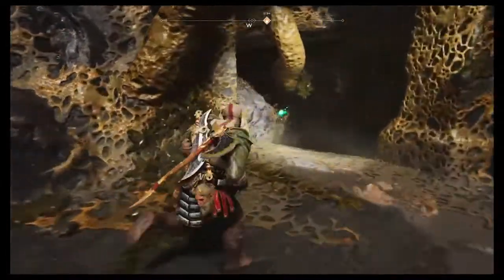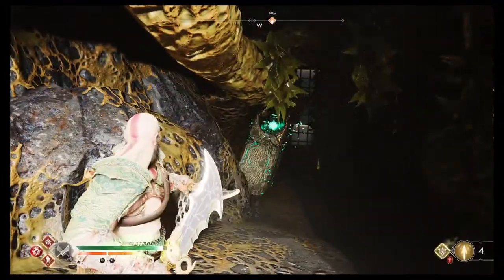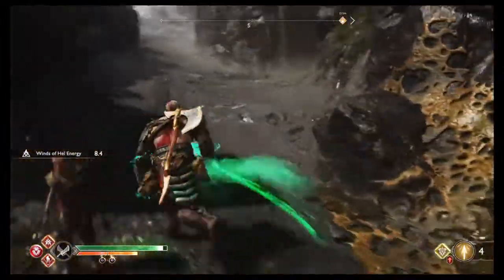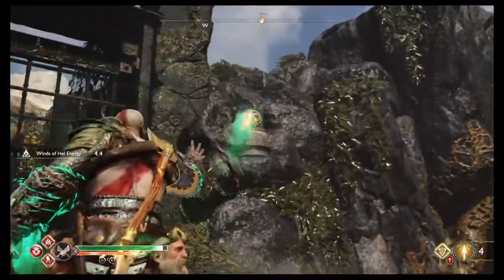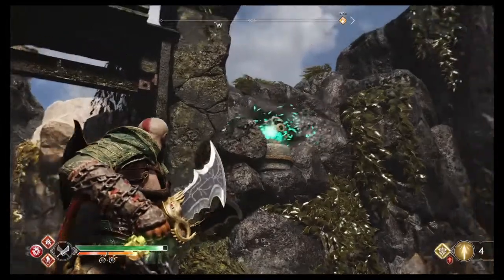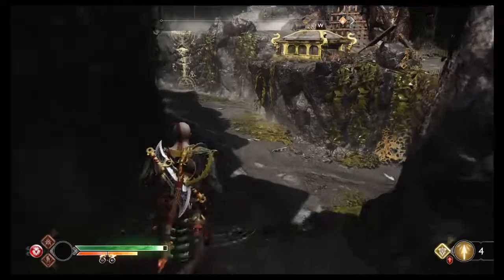We know the winds will be around here, and there they are. Get the Blades out, aim and fire. So that's L2 followed by R1. And there's the other trap, so we'll just reverse that process - L2 to aim it and R1 to send the winds where you want them. And that's opened this gate.